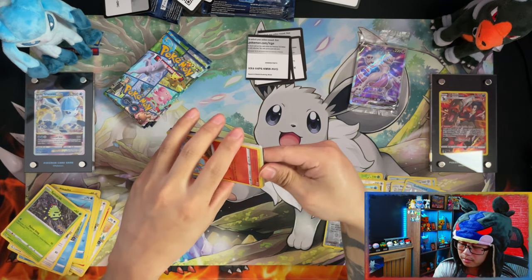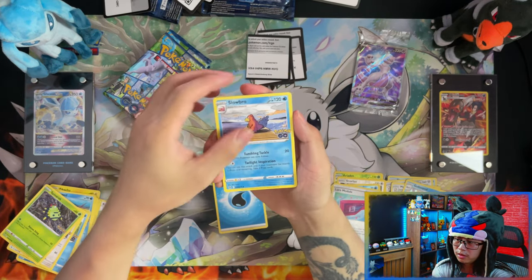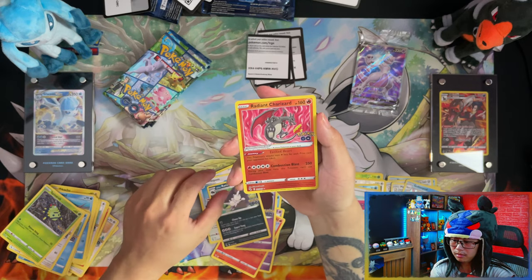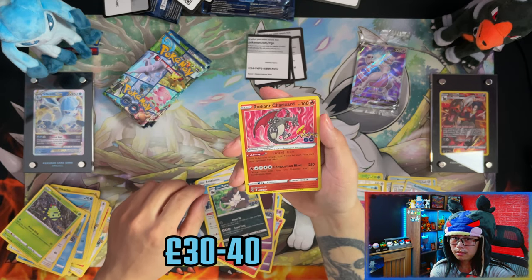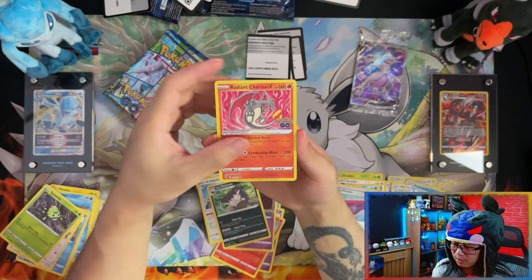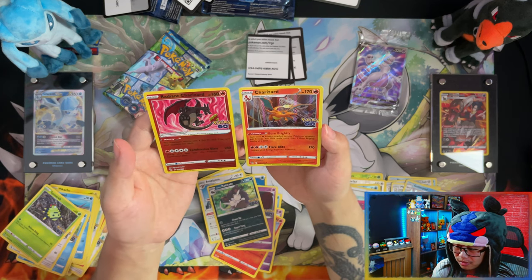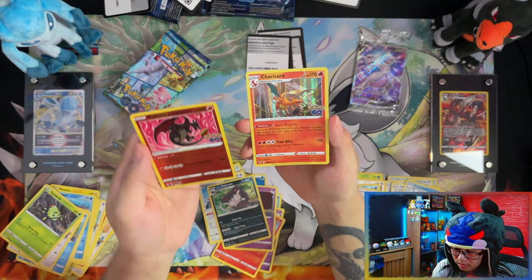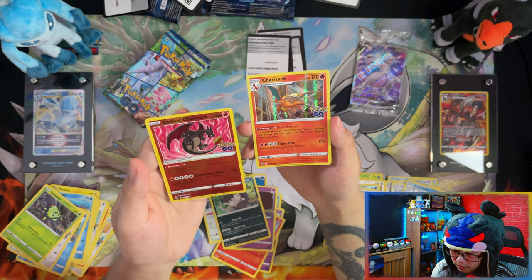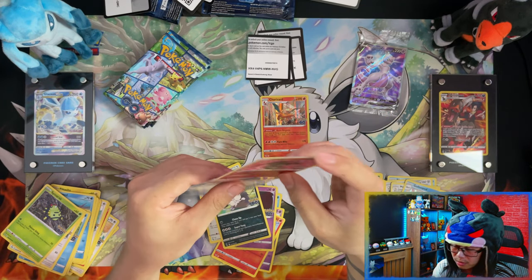The best thing to buy from these products if you want to make a profit is the Radiant Eevee — but wow, guys, we just pulled another Radiant Charizard! Oh my days, a double banger! Charizard and Radiant Charizard. Wow, that's a nice one, although this Radiant Charizard doesn't look quite as good as the one I pulled before. Holy moly!